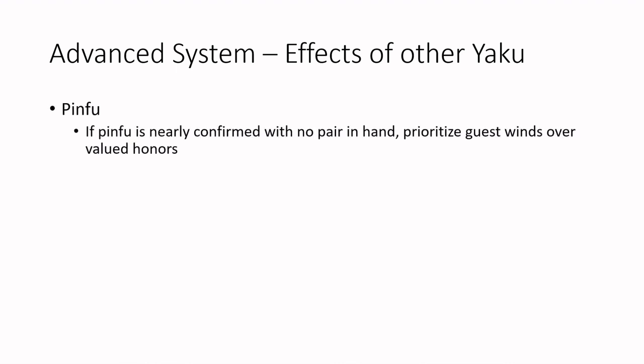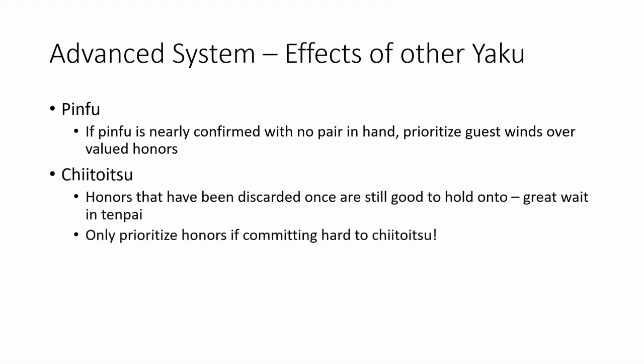Lastly, there are some further Yaku that should be considered when looking at terminal and honor discards. Chanta and Tonitsu are the pretty obvious ones. Although it's somewhat uncommon, if you have a fairly advanced pinfu hand early on that doesn't yet have a pair, holding onto a guest wind over a dragon or a seat wind can make a lot of sense, simply because they can be used as a pair for pinfu. Similarly, with an advanced chitoitsu hand, it's often better to get rid of central tiles before terminals or honors of any kind — but this would need to be about four pairs with no other real options, or five pairs, before making this kind of consideration. Overall, you just really need to react to what your hand needs and evaluate these early terminals and honors depending on what Yaku you have.